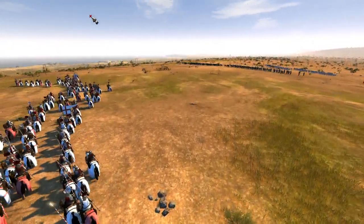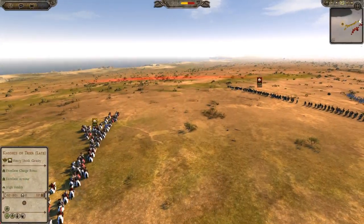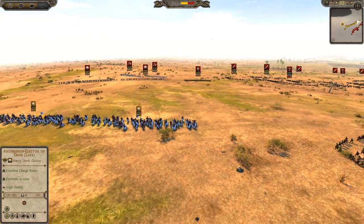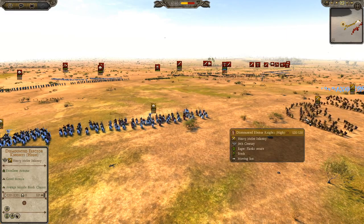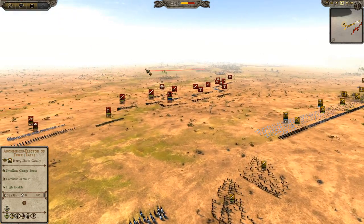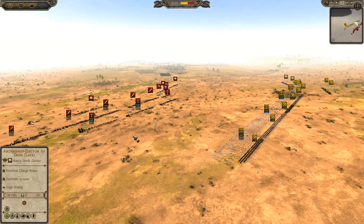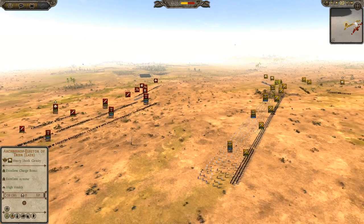Oh, is this going to be it? No, we're just repositioning again — I'm saying no, you're not coming down this little alleyway, I'm not allowing it. I've been late in supporting my cavalry with infantry, so the dismounted Elector knights are only just getting here. I really should alter my formation because I'm very flat compared to him — he could attack and my flank over here would be no use.